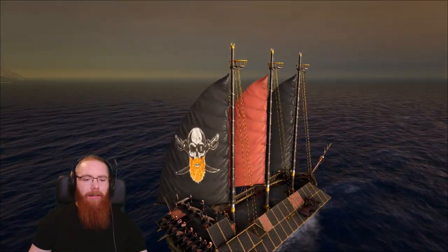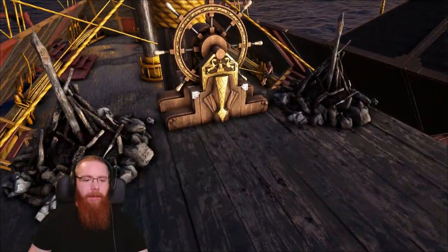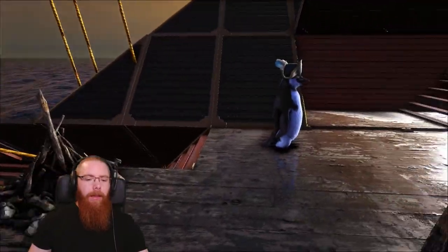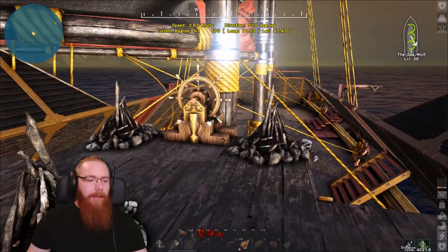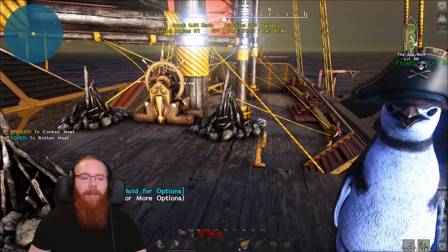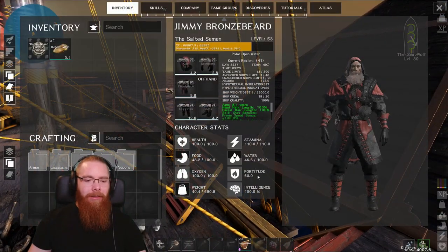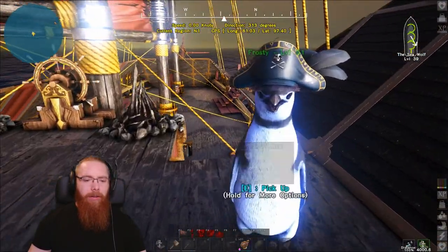I'll just pull the sails down and have a little wander around the ship. Got a few little fires here because I'm in the polar region — this is N1 on the official server, which is where I spend most of my time. And I've got Frosty the Penguin, my little buddy with his little pirate hat on. The fires and him stop me dying — he works on his own fine most of the time, but there have been occasions when it's got super cold, like minus 60, and even with full fur armour and 60 fortitude it hasn't been enough. So we've got a little penguin — super handy, and he looks awesome in his hat.